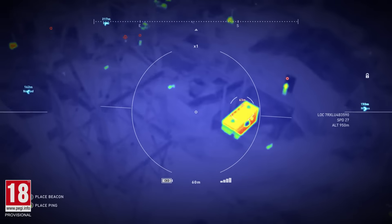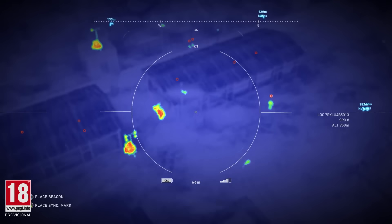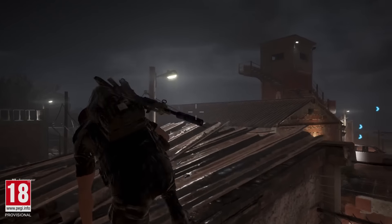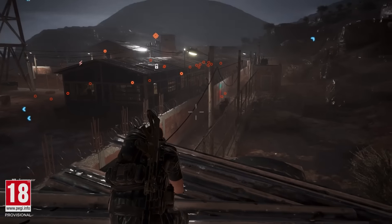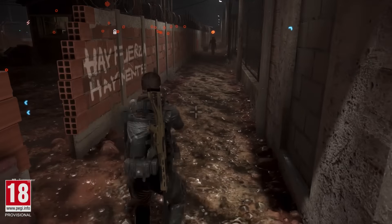Weaver has located the camp generator with his drone. If the team manages to shut it down, they'll kill power in the camp, which will prevent triggering alarms or secondary reinforcements. Midas is now making his way into the camp, avoiding the patrols en route to the generator.